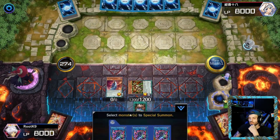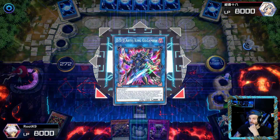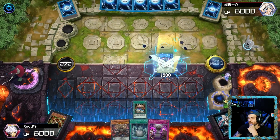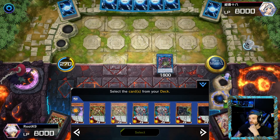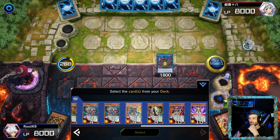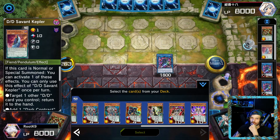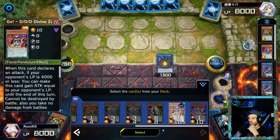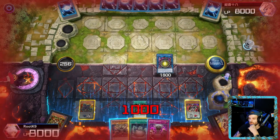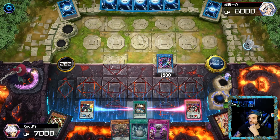Once we have Gryphon, we're gonna activate his effect and special summon him onto the field. Once we do that, we're going to go into Gilgamesh. Since we have Ragnarok in hand, we don't even do the Ragnarok combo this time around. We're gonna go into Cerberus and Rage King, then pendulum summon these two onto the field.